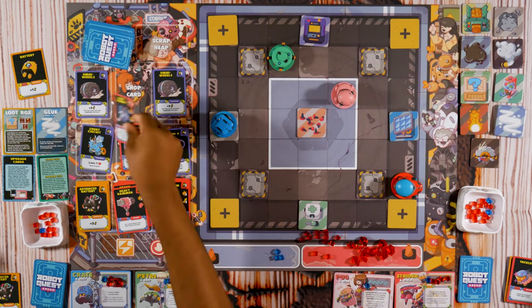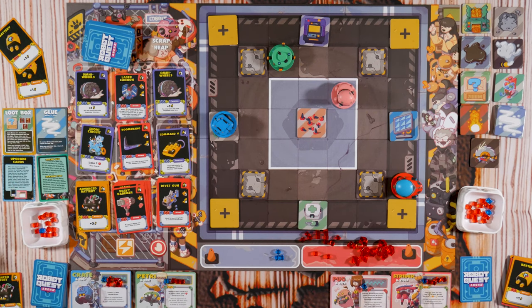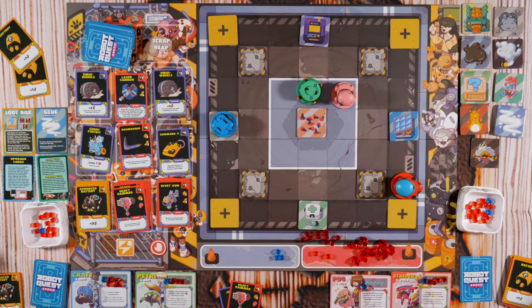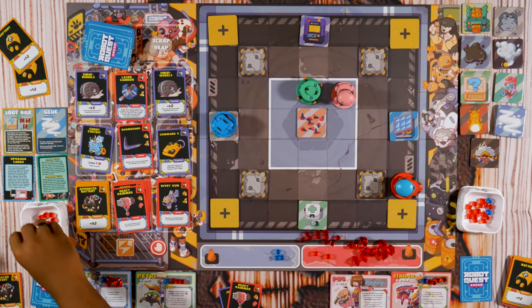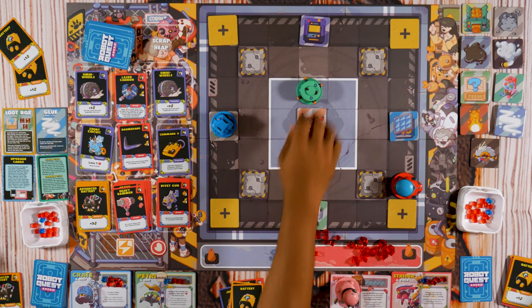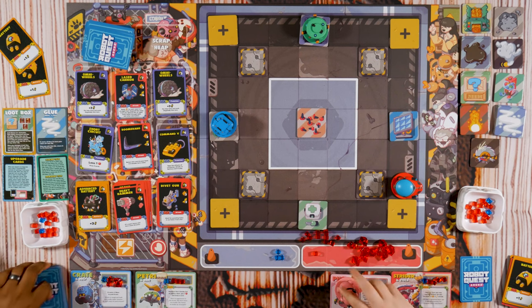The Laser Cannon — I was gonna say the lesser cannon. Since I'm on the scrap heap I'm going to get rid of a Battery. Jump Jets — one, two. Heavy Hammer — which means I get an additional one. Two battery. And that is my turn.